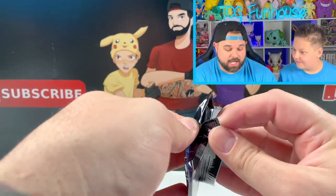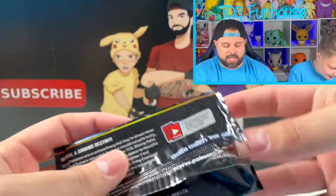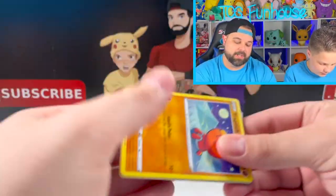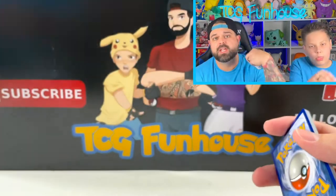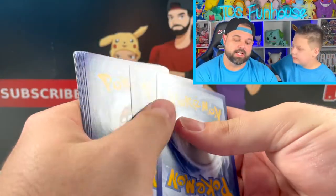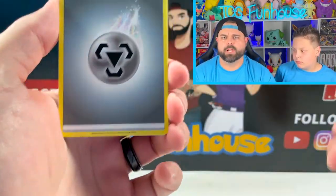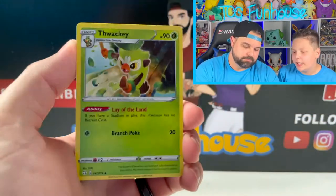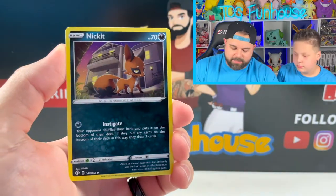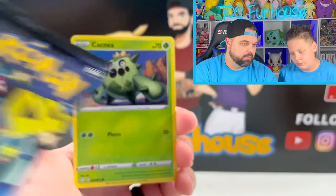I would also love to get a Toxtricity. Shiny Toxtricity would be awesome. I definitely want Shiny Dragapult as well, but Shiny Dragapult is actually not inside the packs — he's going to be coming out in a premium collection box on March 5th. So you'll at least be able to get a guaranteed Shiny Dragapult V and Dragapult VMAX when that drops. And Crobat is the other one. But I don't like that you can't get it through packs.